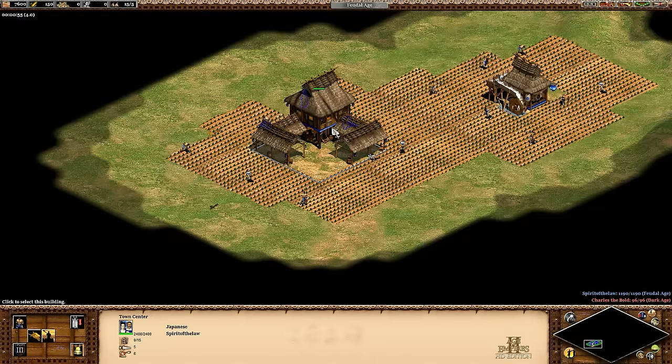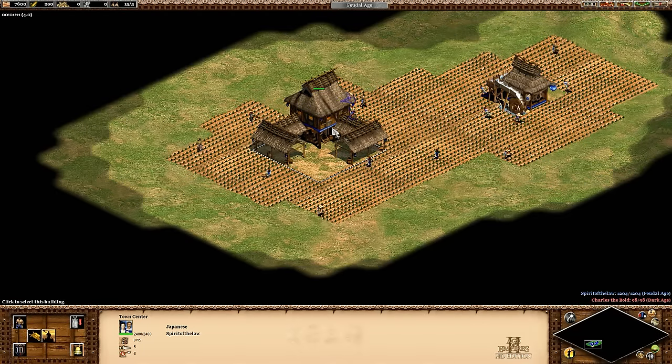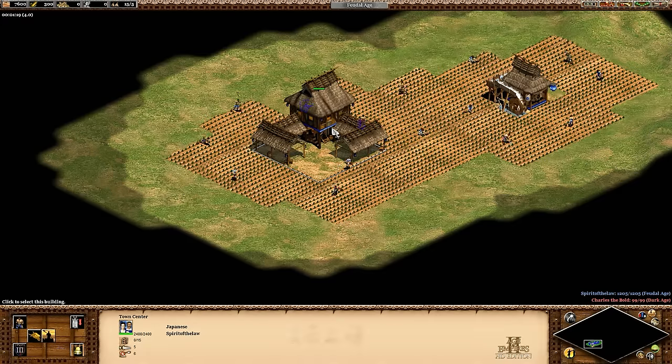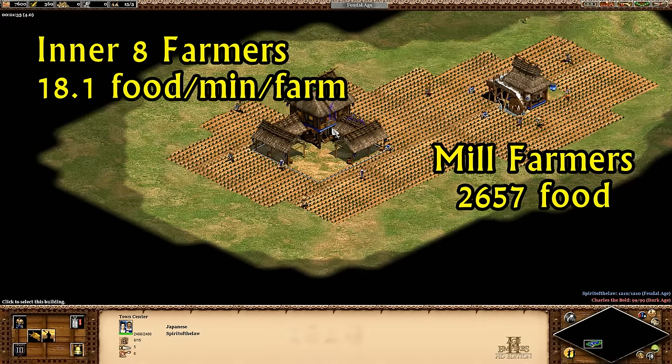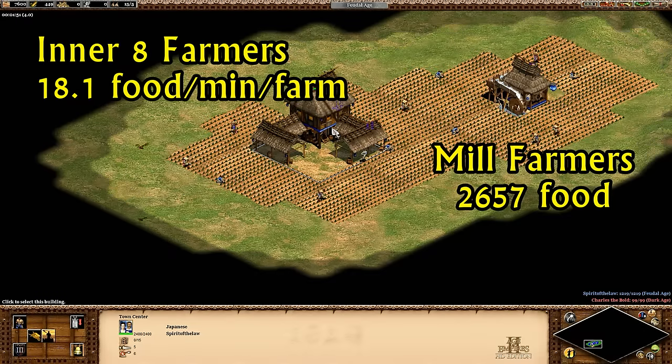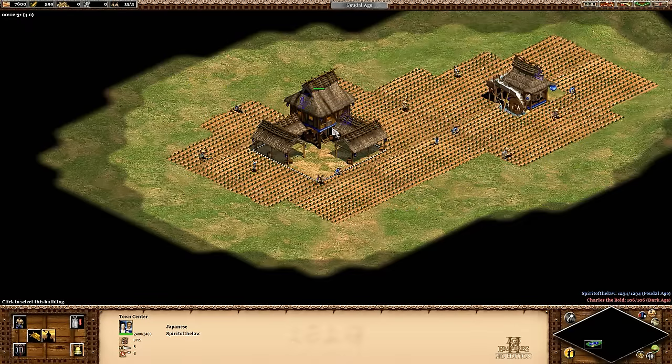First, I'm going to add a mill and put seven farmers in the general area. It's not necessarily the most efficient layout, but it looks reasonable to me — something that you might see in a game. In total, they collected 2,657 food, and once I subtract the 1,446 that the inner eight collect and divide by seven, I find the villagers around the mill are collecting 17.3 food per minute. The geometry is such that they don't fit as nicely around the mill as the town center, so I'd expect a small drop-off like that.